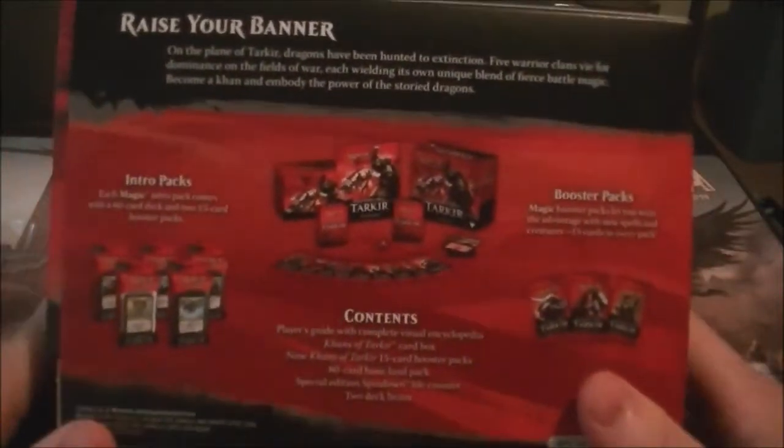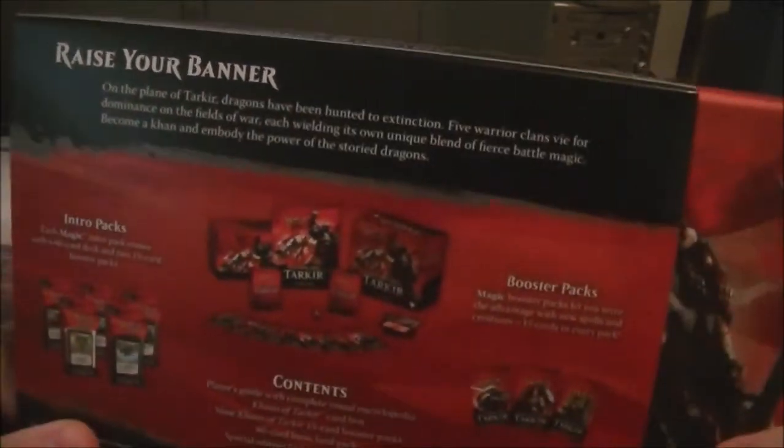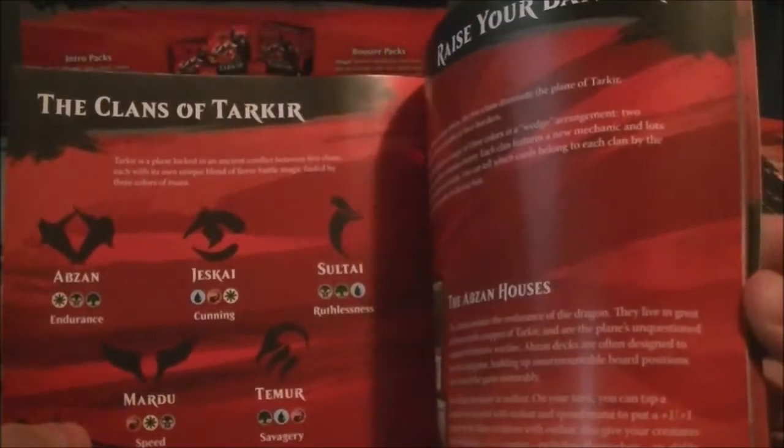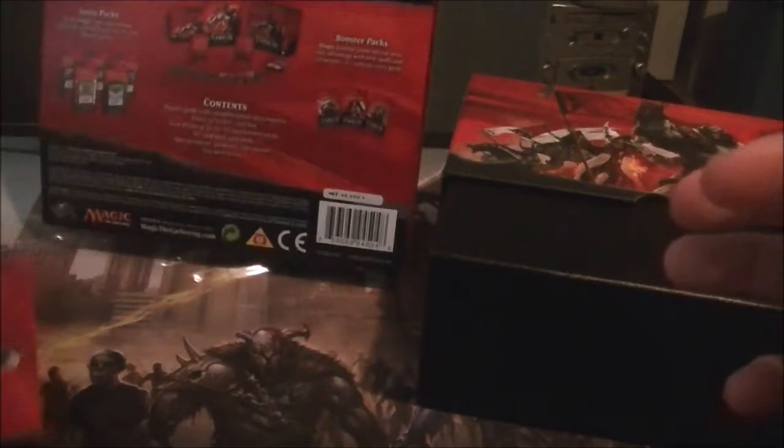This fat pack might have some decent stuff — a fetch, a foil fetch, or whatever. Inside the fat pack you get nine packs and a little booklet that tells you about Khans. Let's skim through the booklet quickly and see what's inside, then look at the poster art. It tells you about each of the clans, the morph mechanics, and the card lists — a nice little read. Then let's open it and look at the fat pack art. Looks like we have Zurgo, Helmsmasher.